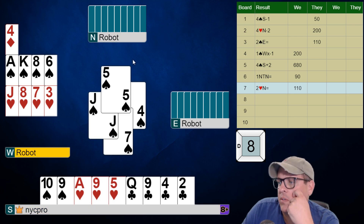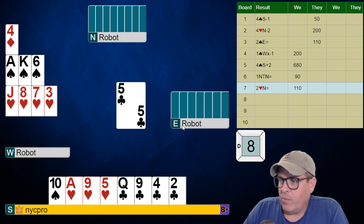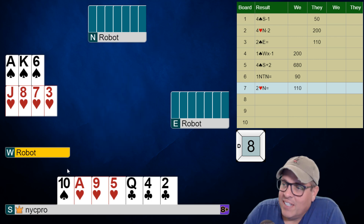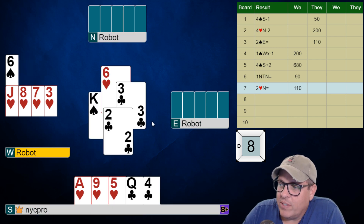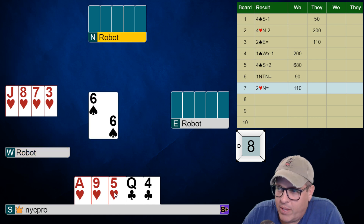They had the queen of spades in the declarer's hand — that's kind of wrecked. Drawing trump might not have been the best idea; maybe we're supposed to cash a heart there. Unfortunately, they had such a good spade holding — queen-x over there. The good thing is, if we weren't beating this, it's just an extra imp or two to them. I'm not devastated by that scenario.